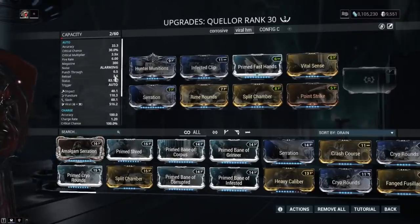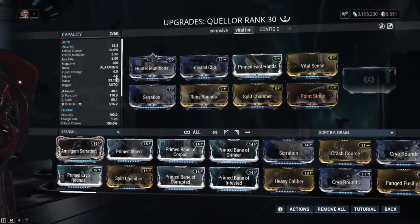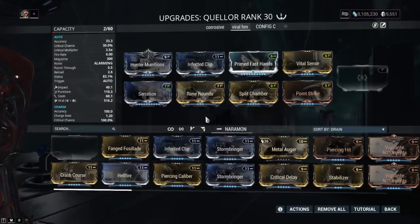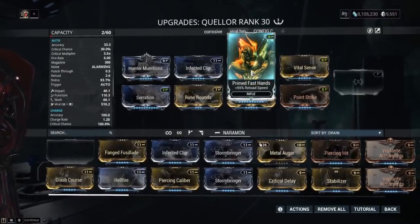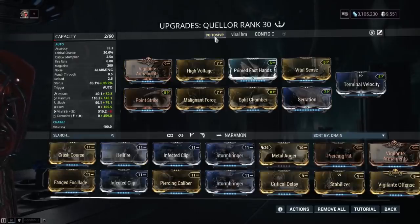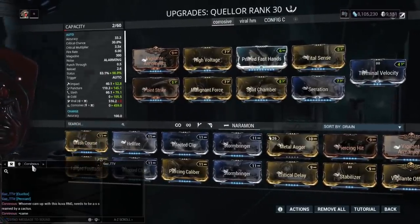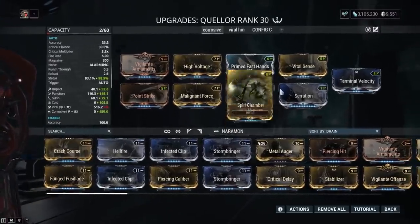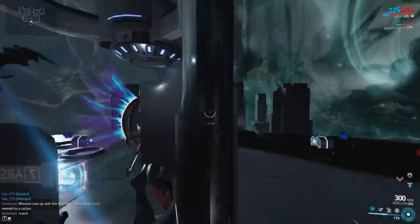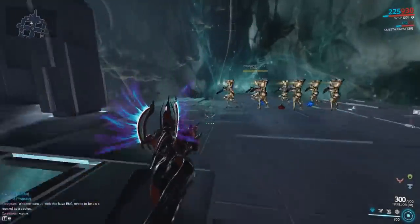Let me show the build we're going over. I was trying a viral plus hunter munitions build and it was working out really well. I have Prime Fast Hands on here because it brings reload down to 2.6 — without it it's four seconds, which is way too much downtime. The build also has enough capacity to run the exilus slot, and I'm using increased projectile flight speed which gives about six more meters of distance on the secondary shot.